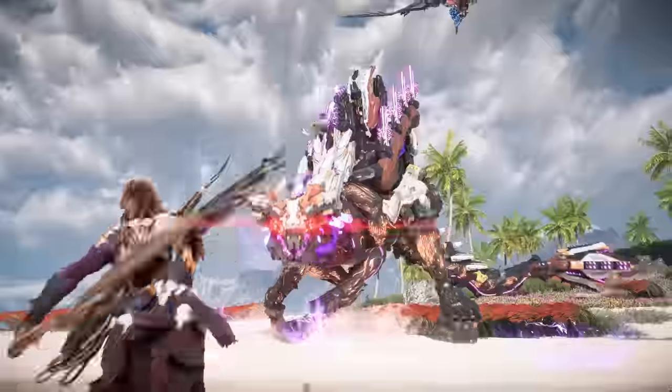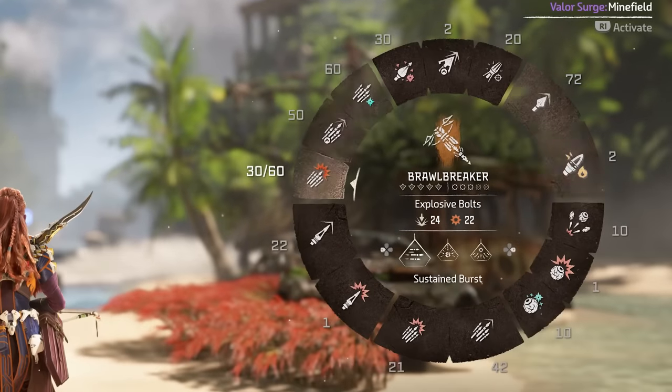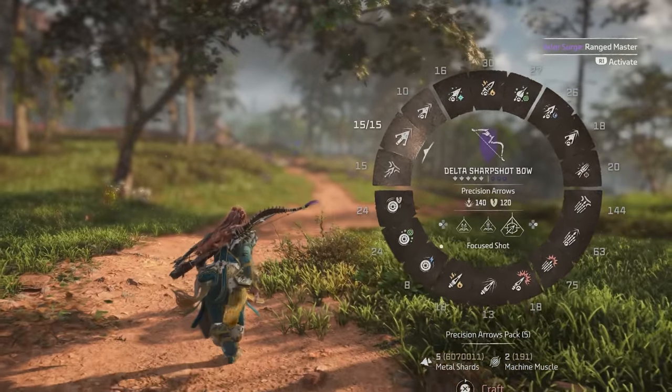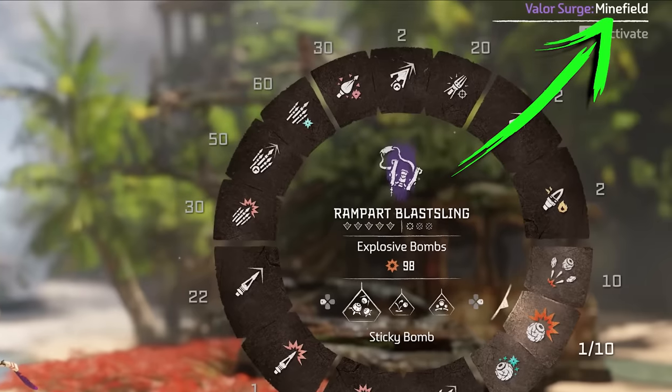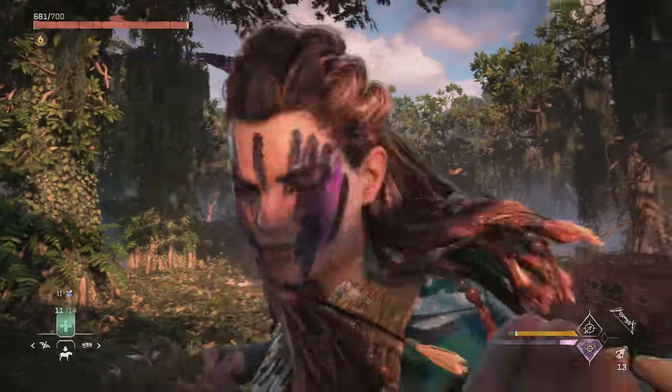Alright, it's time to reveal the new detail that's been uncovered. In Gorilla's recent how-to-prepare video, at the 50 second mark, they have a shot of the weapon wheel open. As you guys know, when you open the weapon wheel, it shows your currently equipped valor surge. And in this shot, we can see the equipped valor surge is called Minefield, which doesn't currently exist — so this confirms the existence of new valor surges.